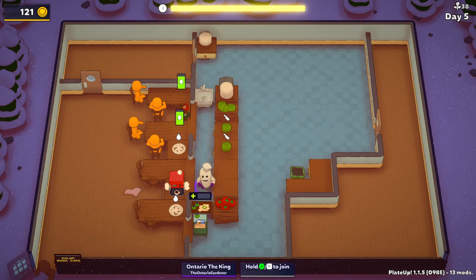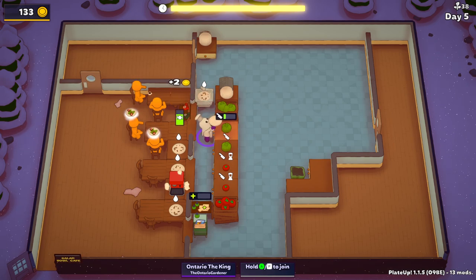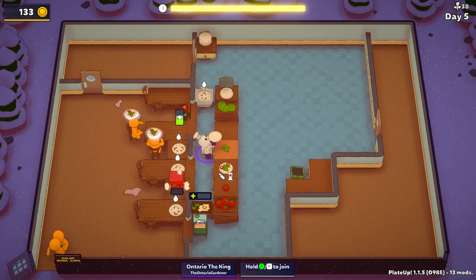Everybody's going to want plain lettuce. You can always preload plates with lettuce, which is quite handy. The goal for salad is getting the base automated — the tomato and the lettuce. Lettuce is the most important obviously because everything needs lettuce; not everything needs tomato. With desserts, everybody is going to take one, so having auto coffee in some fashion is a good thing.